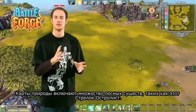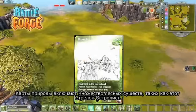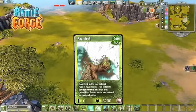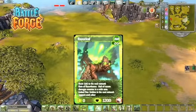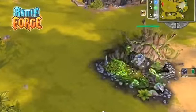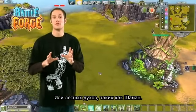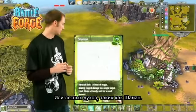The nature cards consist of many forest creatures like this Razerleaf shooter — Razerleaf! — or some forest spirits like the Shaman.